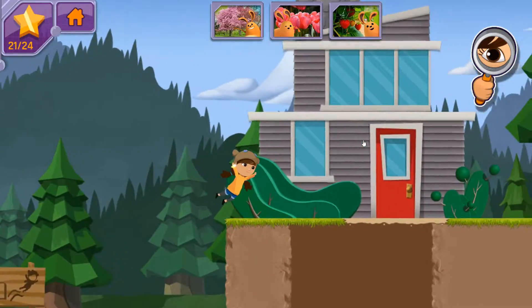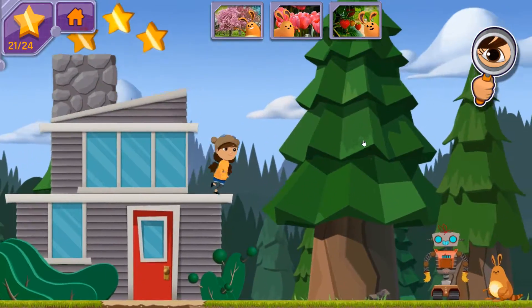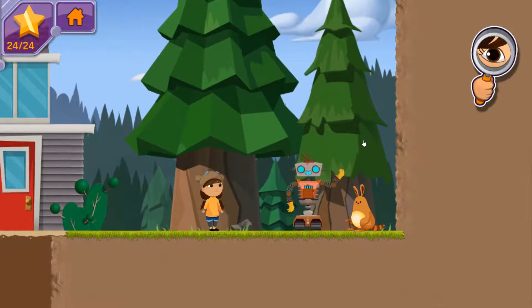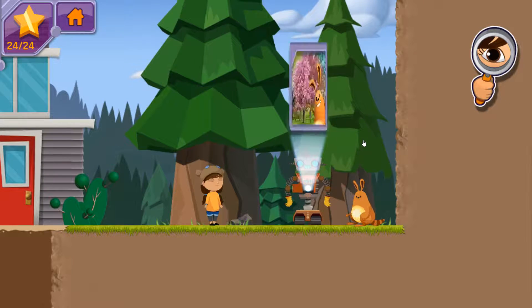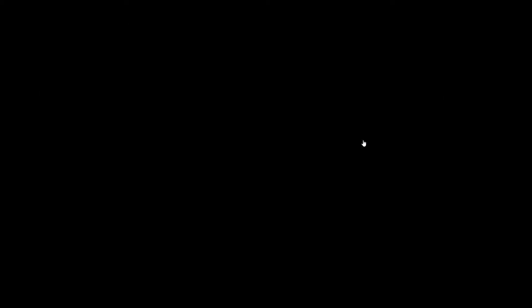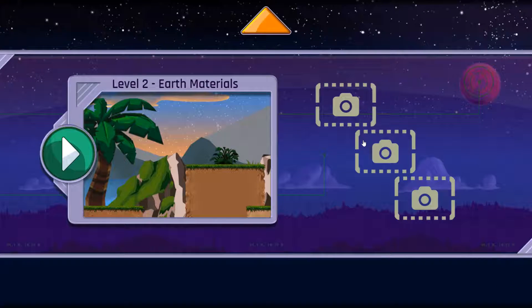Now that we have all three photos, we need to find Jet 2, so we can send them to Bortron 7. Great work! We've taken three photos. I think the Bortronians will be really impressed with planet Earth. I'm ready for our next adventure!